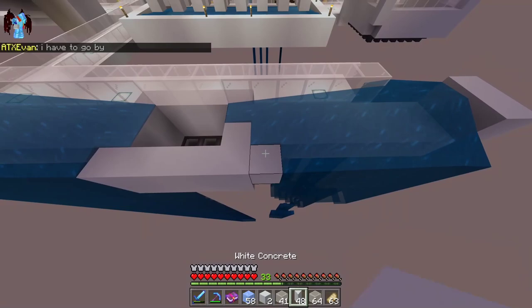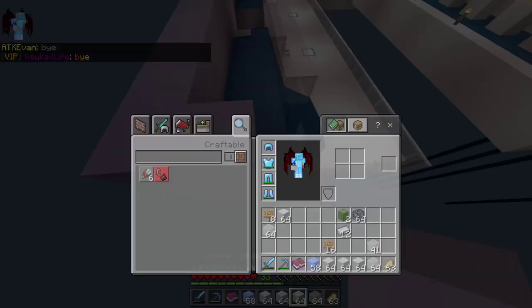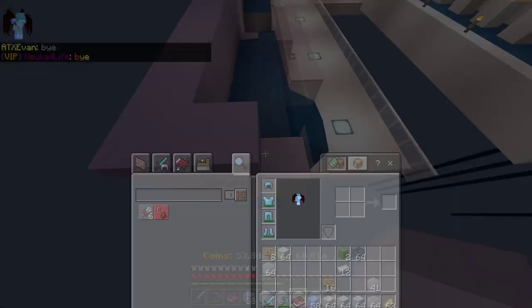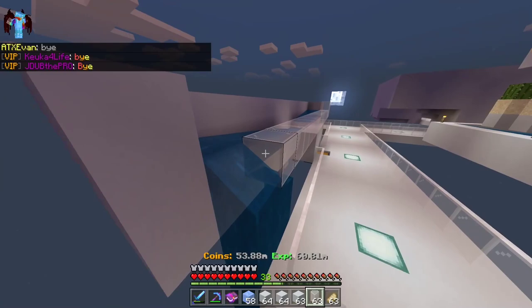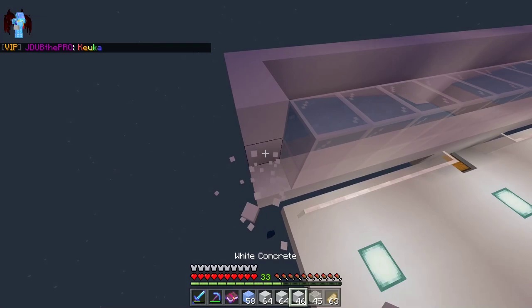Sorry about that. You're just gonna want to fill in this edge part with white concrete — hopefully I don't run out halfway through. After you have that filled in, you're gonna want to take your glass and go underneath like this. I personally think this is the best looking way, even if that might not be your intent.